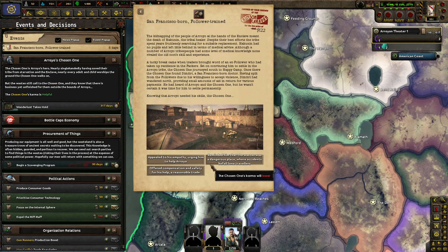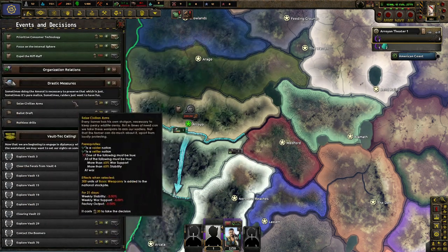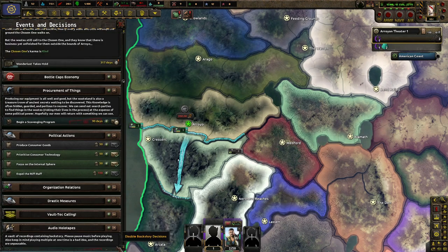He was reminded that the waste was a dangerous place — there were accidents, and all alone travelers fare poorly. Let's go with the nice approach for now. I'm not sure if I did that last time, but we'll see.